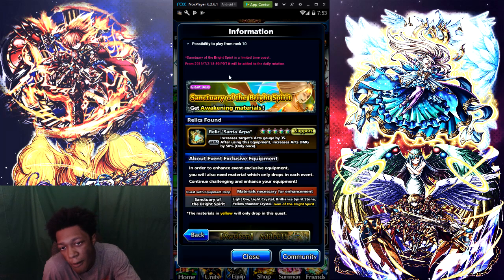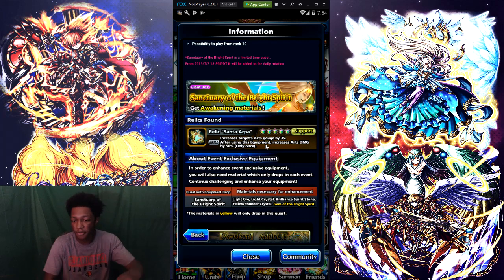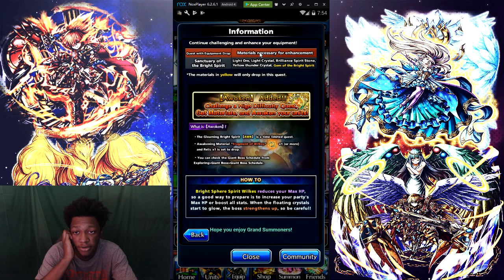Sanctuary of the Bright Spirit — get awakening material. This is the relic right here. It's support one — increases target's AR gauge by 35 after using this equipment, and increases arch damage by 50% only once. I want to know what's the cooldown on it. About exclusive equipment — in order to enhance exclusive equipment you also need the materials in each event. Continue to challenge for any chance of your equipment. Some of the quest equipment drops from Sanctuary of Bright Spirit, and those materials are necessary.